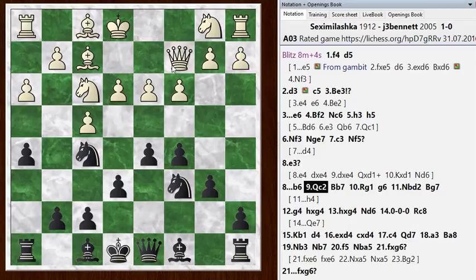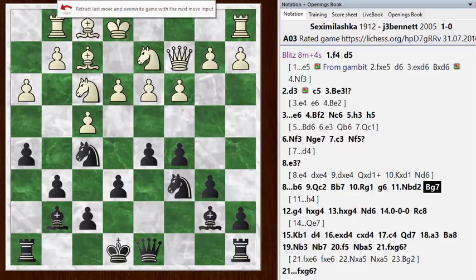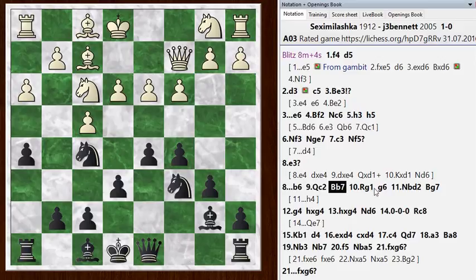He goes Queen C2, I go Bishop B7. He goes Rook G1, I go G6. He goes Knight BD2 and I go Bishop G7. This was my last chance to play H4, which the engine thinks gives me an advantage. The idea with H4 is to stop him from playing pawn to G5, or if he does play it, I can take, cementing my Knight on that square unless he wants to push his e-pawn forward and open up the center. I could have played H4 instead of Bishop B7 or instead of G6.